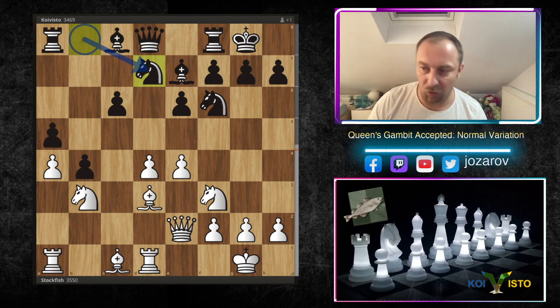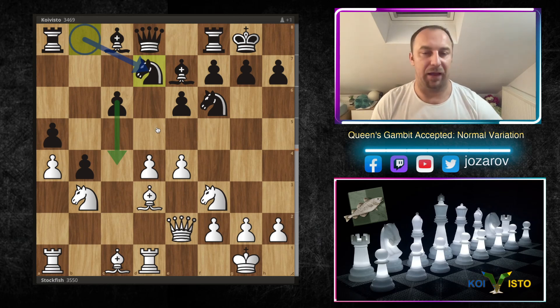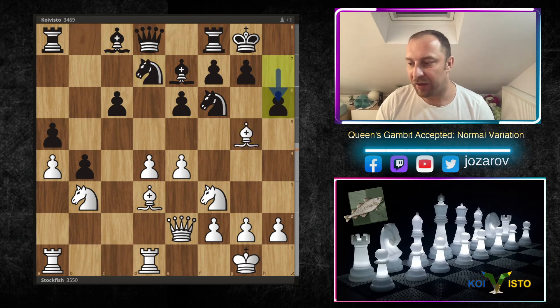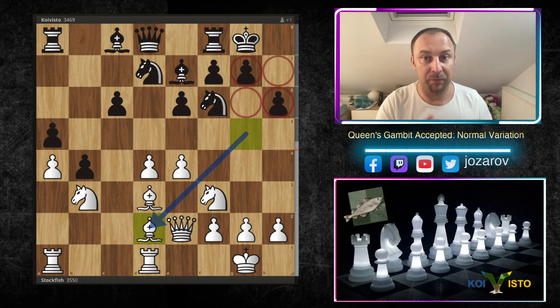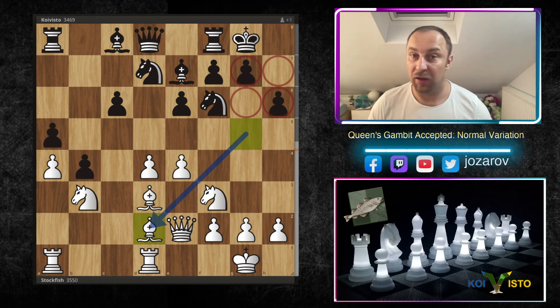Stockfish is one pawn down but the activity gained is decent compensation. White has good attacking chances. After castling, Qe2, a5, Rd1, and Nd7 by Coivisto, normal development — Black tries to break with c5 to get rid of the bad pawn on c6. Stockfish plays Bg5, a provocative move. After h6, Stockfish retreats, but has provoked new weaknesses: h7, g6, and g7 are now not so solid.